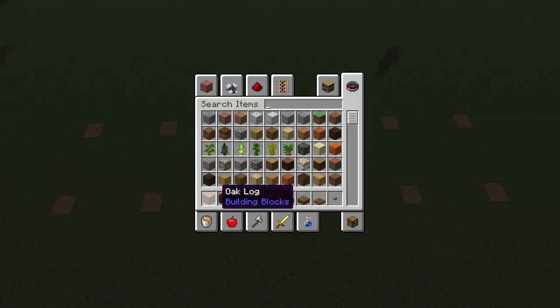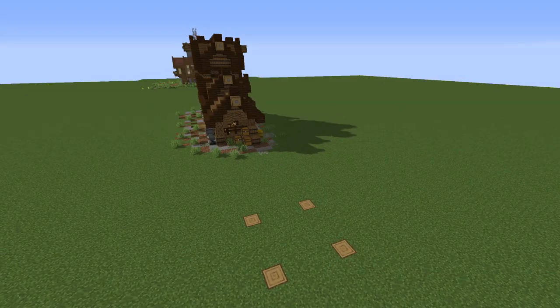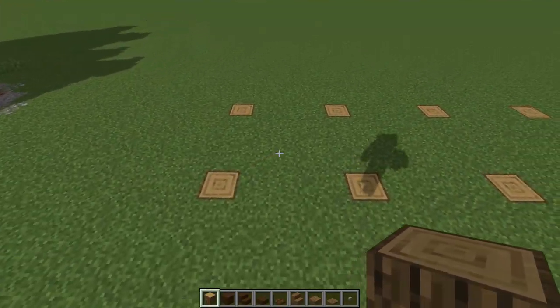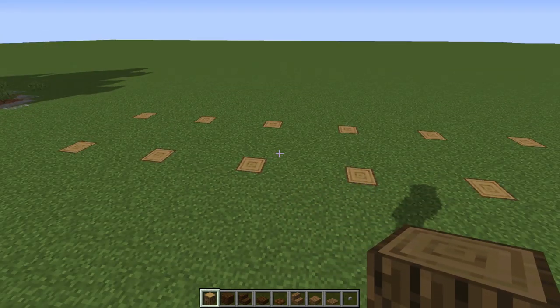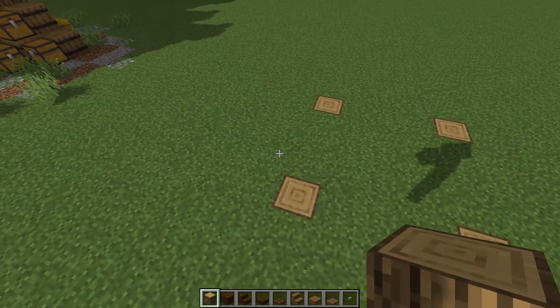These are the materials we're going with: oak log, dark oak, and spruce - that's pretty much it. We'll bring a couple little things along the way. It's really super simple - it's pretty much five by five boxes.